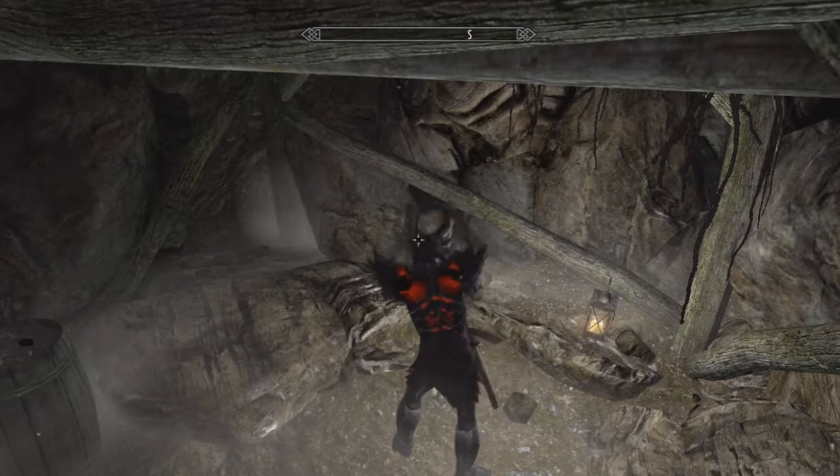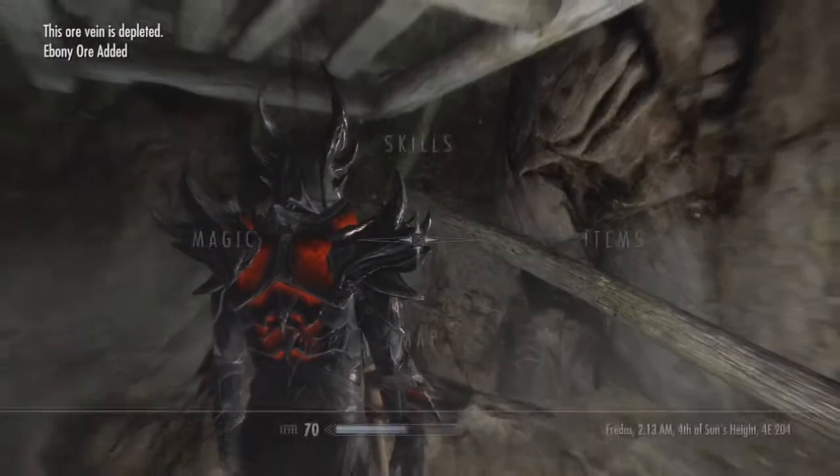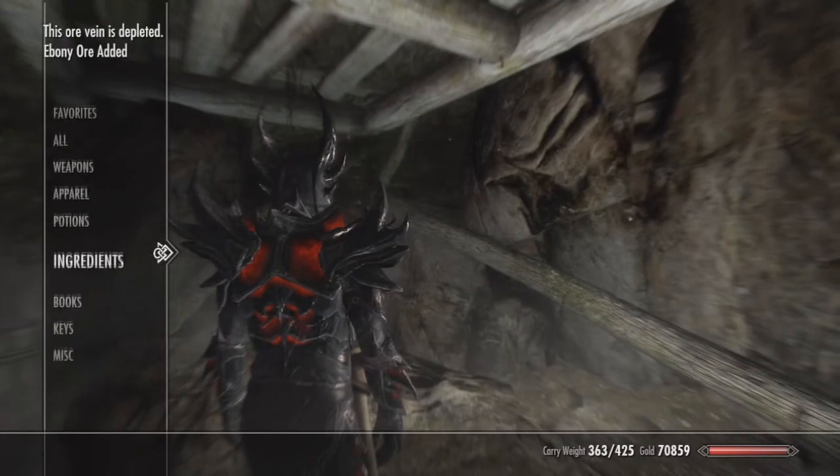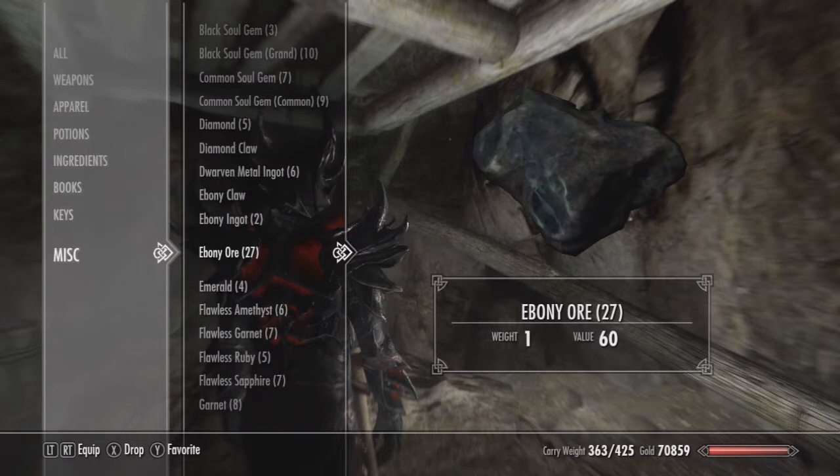You just kind of have to walk in and pretty much just look throughout the whole mine — it's everywhere. Make sure you check in all the walls, it's all throughout it. You don't have to do a quest or anything, just walk up into the mine.